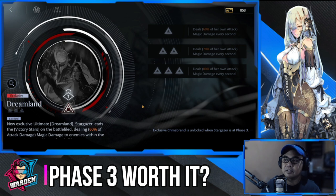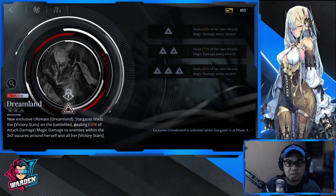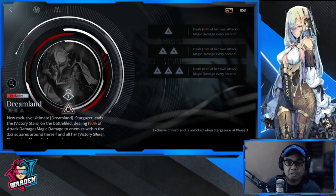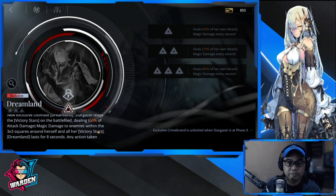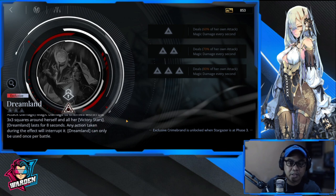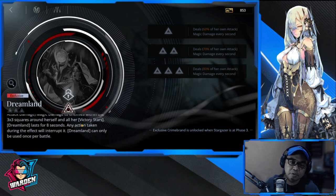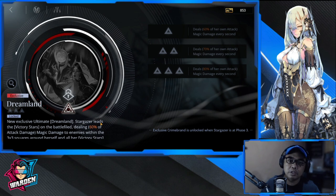Is she worth it at phase three? Her exclusive crime brand is 'Dreamland': Stargazer leads the Victory Stars in battle, dealing 60% attack magic damage to enemies within the 3x3 squares around herself and all Victory Stars. Dreamland lasts 8 seconds, any action taken will interrupt it, and it can only be used once per battle. This serves as additional damage — it spreads from the center and hits nine squares around the stars on top of their own damage.